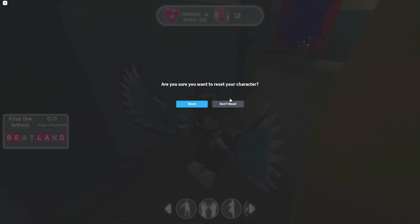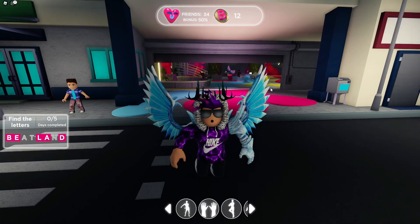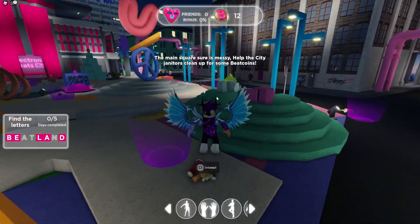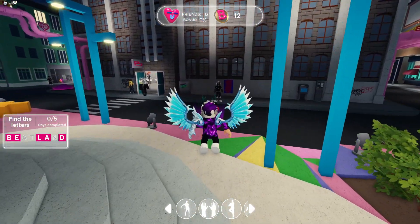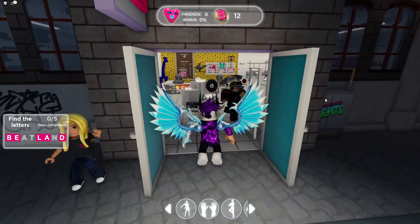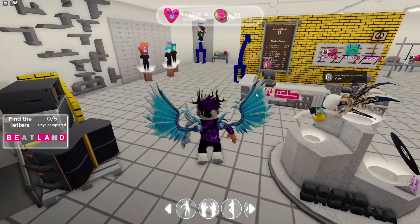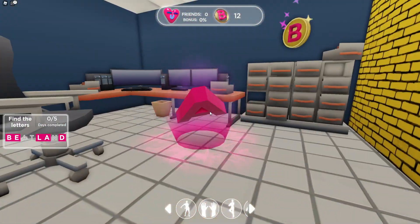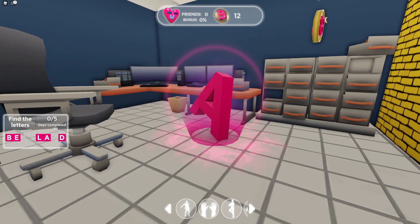I'm going to reset my character, which is going to be quite useful. After resetting, we head over to this shop area — at least I think it's a shop. Three more left to claim. Let's go ahead and go to the shop and follow me over here. In this area we are going to find the A.